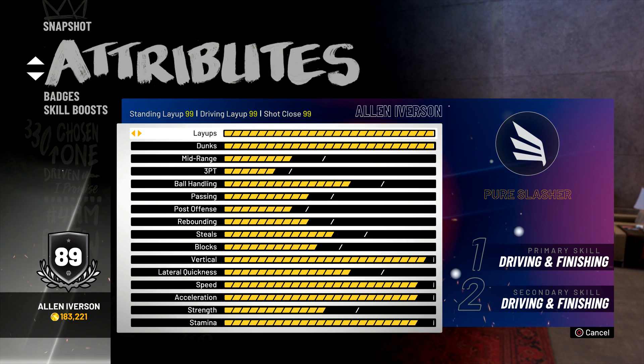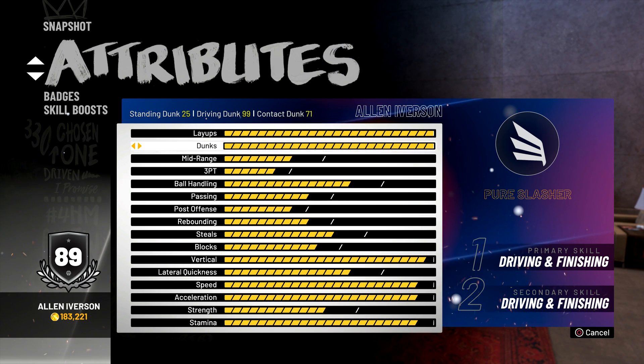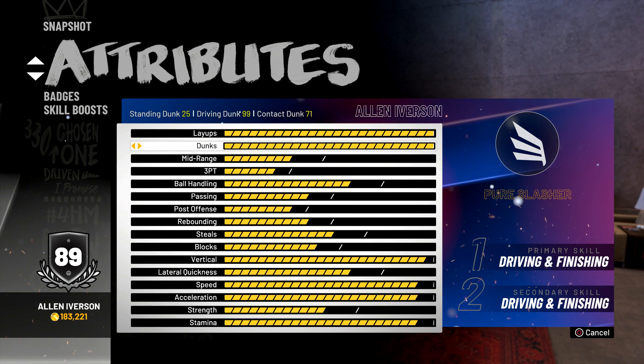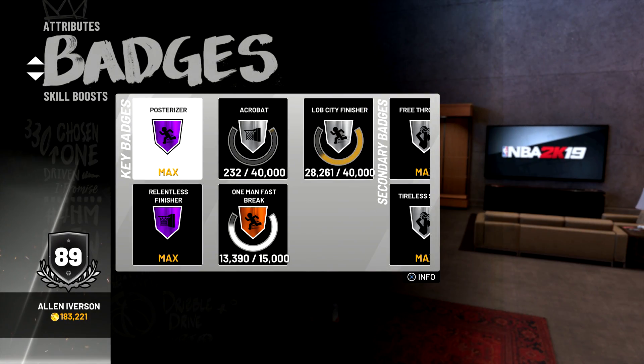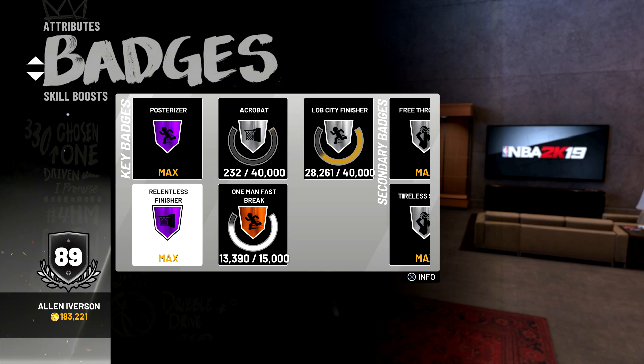Let's look at this 5'10" pure slasher — 99 driving layup, 99 standing, 99 shot close, and he's at 89 overall. We have 99 driving dunk. This build goes crazy. Leave a comment if you want to see a slasher mixtape with this guy. I actually had to grind for this — Hall of Fame Posterizer, Hall of Fame Relentless Finisher. It was a grind, not gonna lie. Let's get right into these game plays.